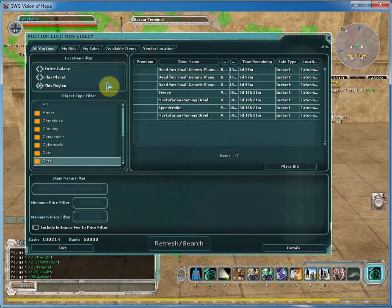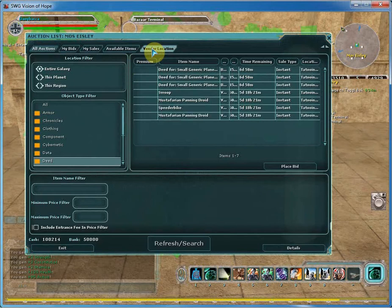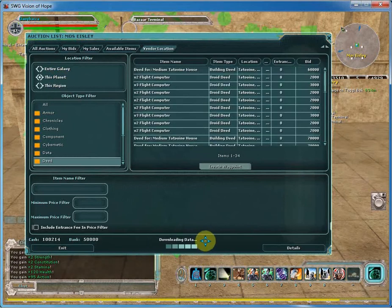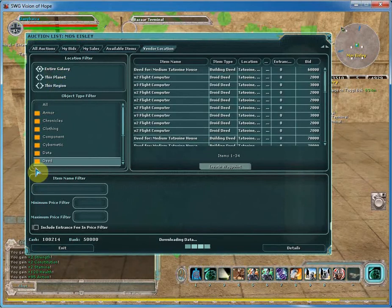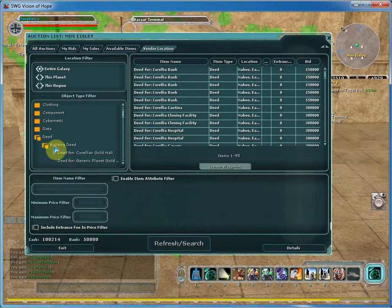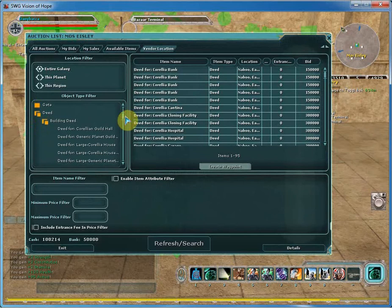You have generic planet houses, not much there. Now if you want to buy a particular house — a Tatooine house, a Naboo house, a Corellian house — that's anything, right? So really, wow, I can't believe there's not much. Let's look at this planet. You can go through this — it's called a bazaar. You can basically go through a deed, a building deed, so you have your different deeds over here.